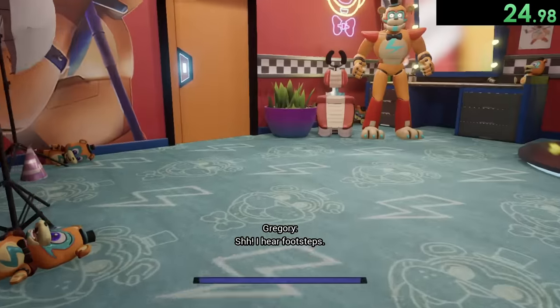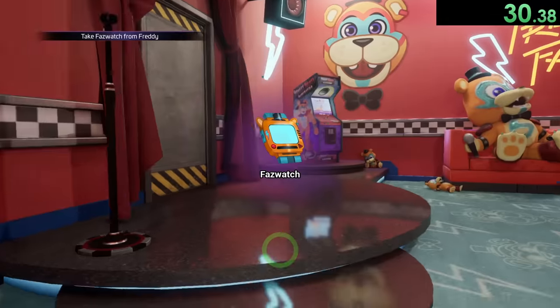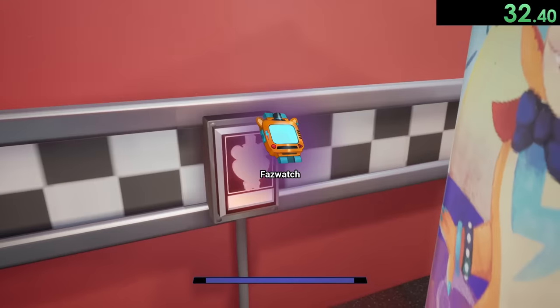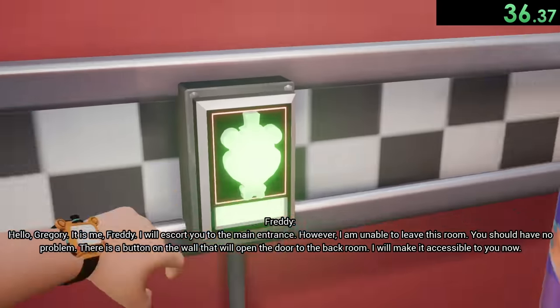You can also see it right here where we go to look at Vanessa, the security guard, and then right after we do that we can take the fazwatch. This saves a bunch of time especially in the beginning of the game because we won't have to watch too many tutorial things.